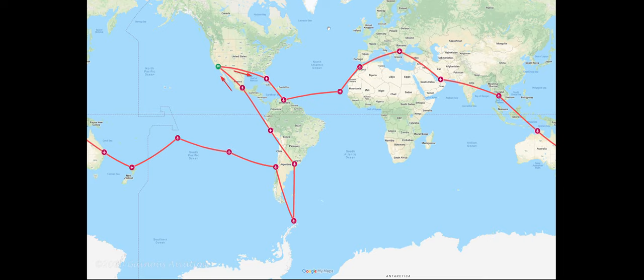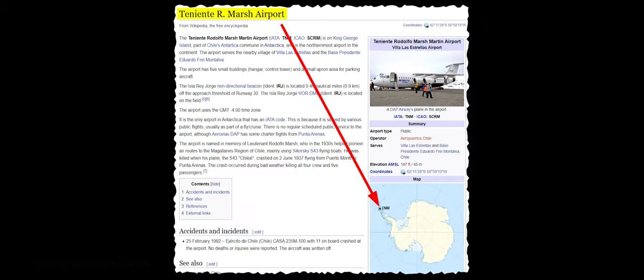Same thing going to Antarctica. I have picked the closest airfield, and that is a place called the Teniente Rodolfo Marsh Airport. It's on King George Island of Antarctica. It's basically a remote outpost in the northernmost part of Antarctica. In fact, the airport is so small it doesn't even show up on the flight simulator world map flight planning.